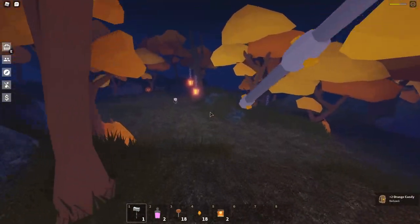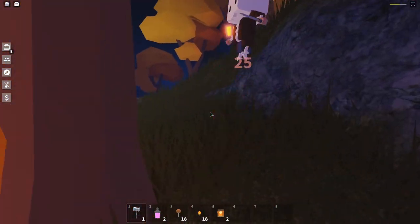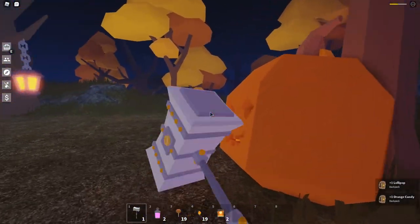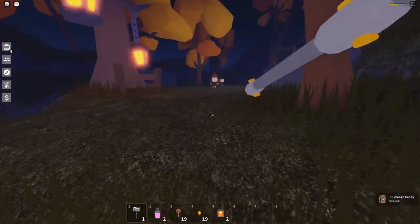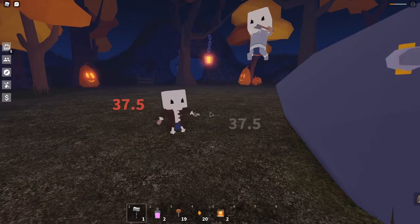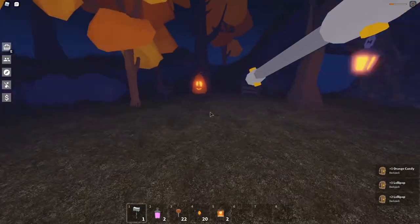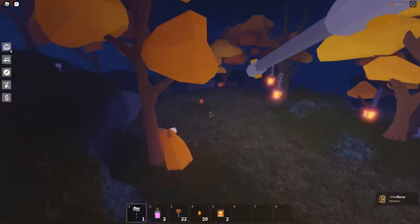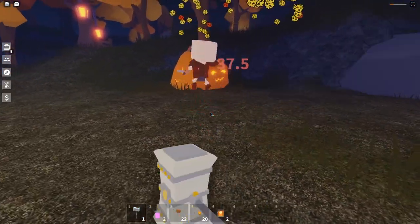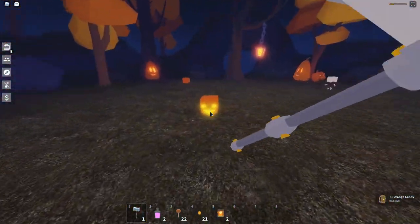We just need one more chocolate bar. Come on, give me one more and I'll be good to go. Got a lollipop — not too bad. Come on, just one more chocolate bar is all I need for the Formula 86. I think the chocolate bar usually drops from the pumpkins, but let's see.